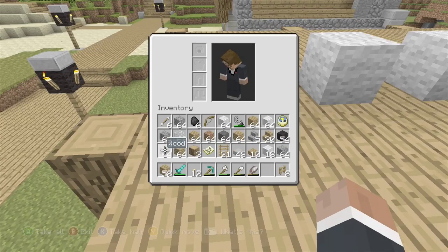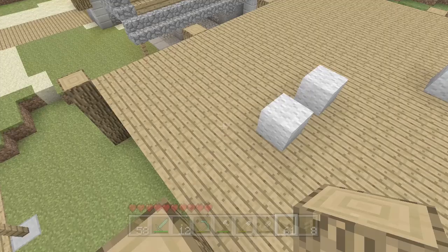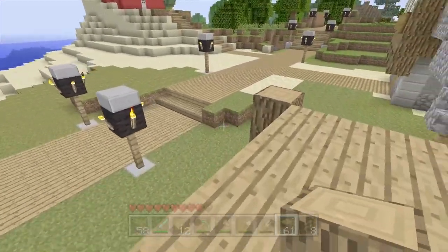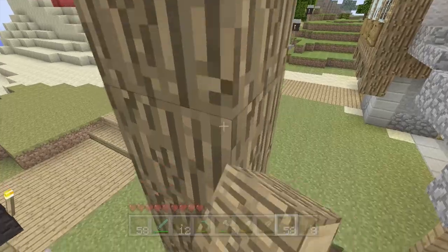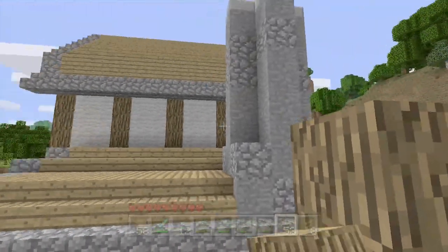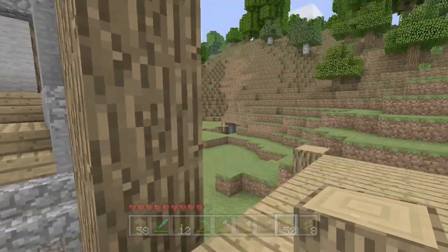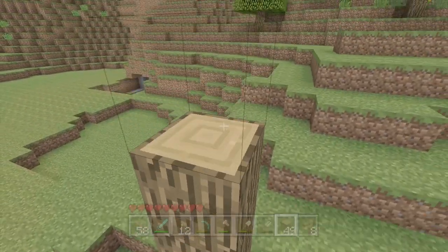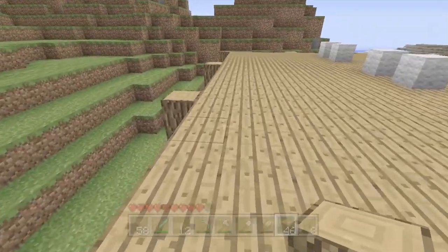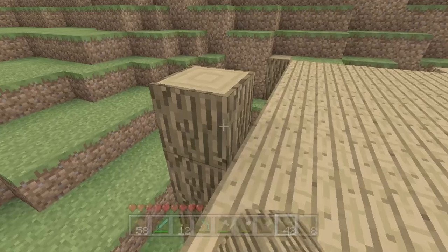First things first, I'm going to do the logs — one, two, three. I only need three, maybe four. I've got a bit of pillars here so I can kind of match that building, although on that building it's not sticking out. I'm going to be making these top rooms, these top floors, out of wool, because I think it'll look better.